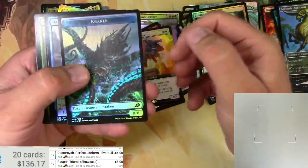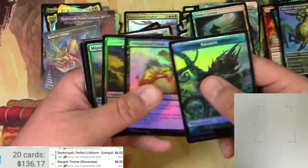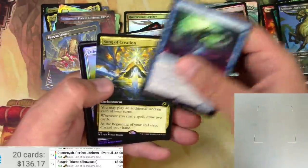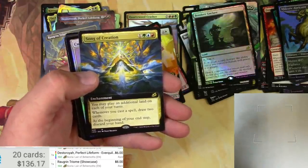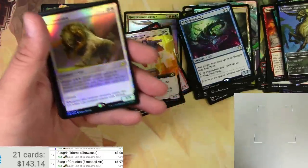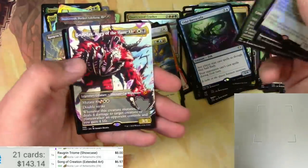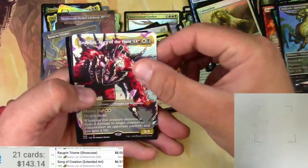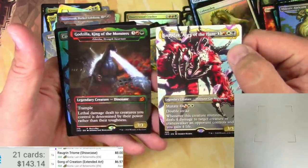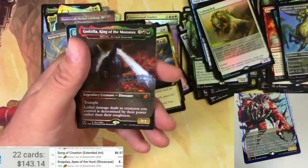Kraken token — let me guess, a human on the other side — yes, how did I know. Hampering Snare, Thwart the Enemy, and a Title Barracuda. Song of Creation in the extended showcase version — six bucks. Cubwarden, a Vulpikeet. Auspicious Starrix, Snapdax Apex of the Hunt — and there's a cool alternate kaiju version, Godzilla King of Monsters, which is Lorthos. Awesome, very cool pack right here!